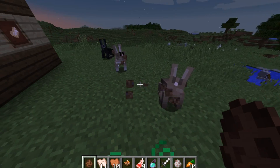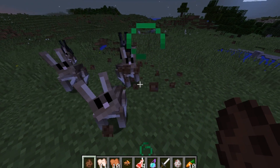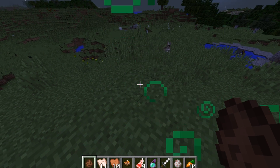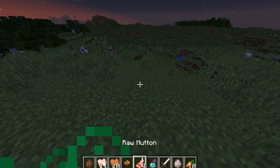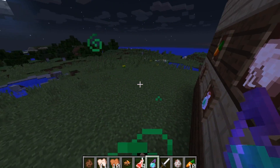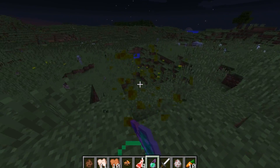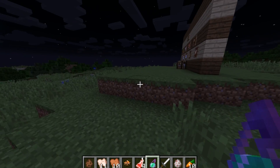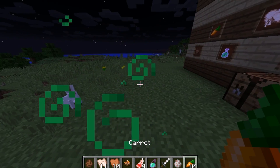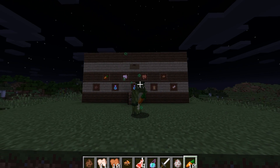Rabbits are going to come to console version very soon. You're probably thinking I'm crazy since they're not even on Minecraft PC yet, but I believe they're only a minor addition and should be introduced just to enhance gameplay. Remember, 4J Studios don't do an exact replica of PC updates — they do introduce things from future updates as well. Minecraft Xbox One and PS4 will be out very soon and we're going to see horses, the Wither boss, and many other features. I hope you enjoyed this video — let me know if you're excited about Minecraft rabbits!